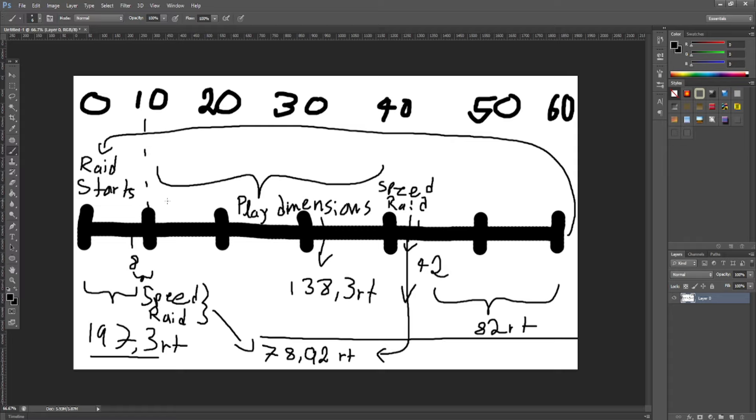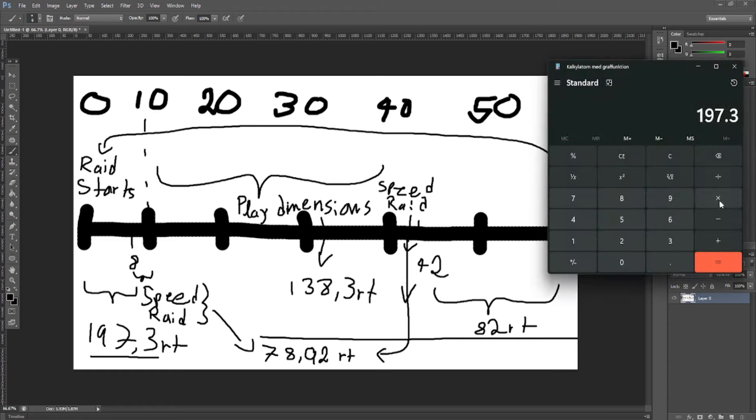That's the complete one-hour loop. It's a lot to do and if you don't want to, that's fair, but this is how to get as many raid tokens as realistically possible. If you can't get 50 rewards in raid, can't finish speed raid under 2 minutes, or can't finish boss rush under 4 minutes, you'll get fewer — but still a good amount. Total for the hour: 197.3 + 78.92 + 78.92 + 138.3 + 82 = 575 raid tokens per hour.